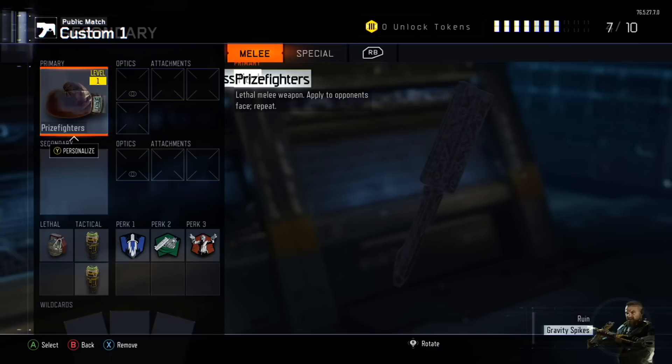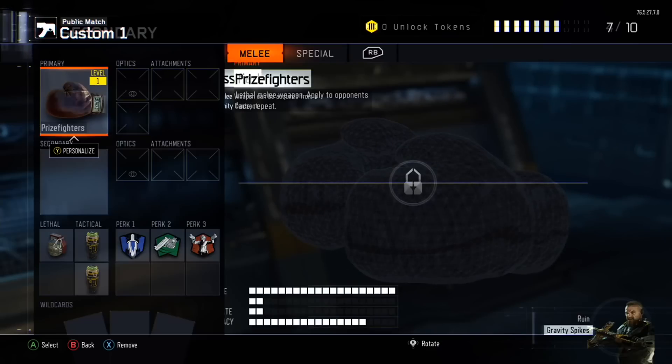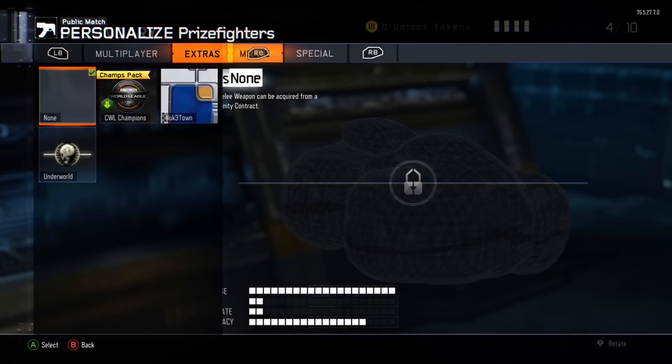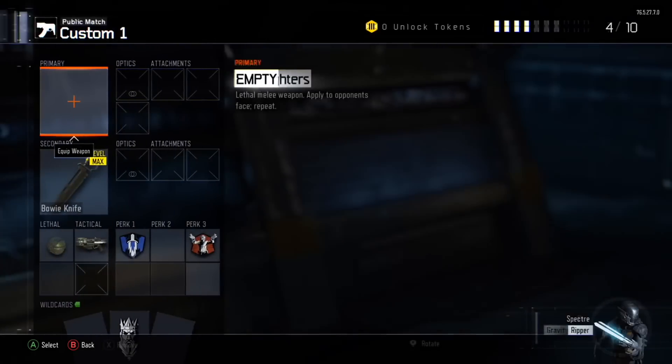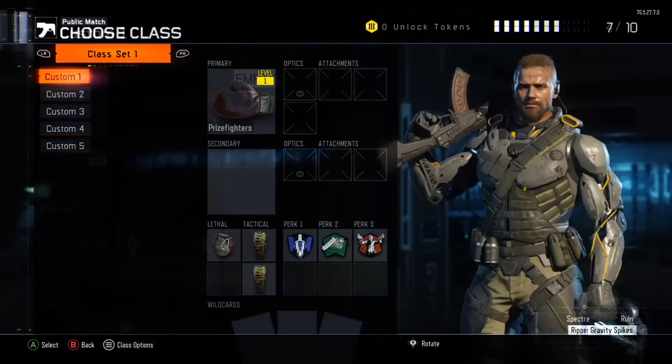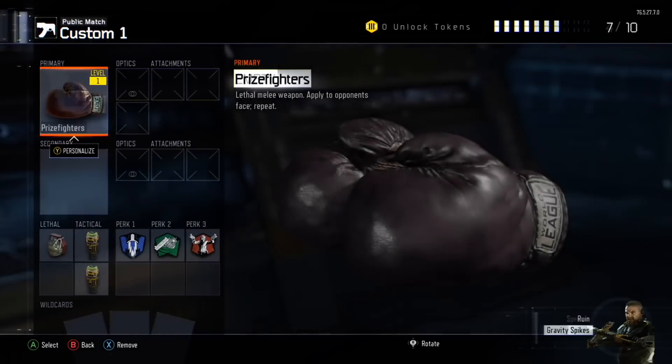That is it guys, simple as that — you're going to have the Prize Fighters for free and you won't need to open up those pesky Black Market supply drops anymore. If you guys did enjoy, drop a like down below, it helps me a lot.